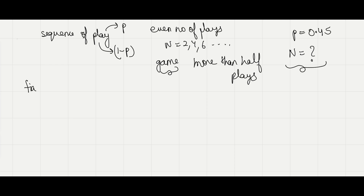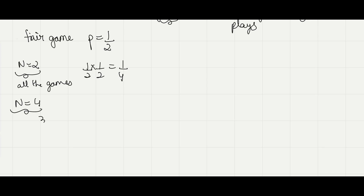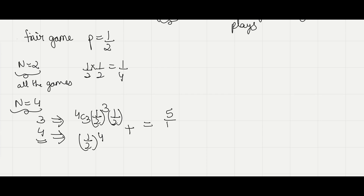First, let's consider a fair game where p is equal to half. For N equals 2, to win you must win more than one play — that is, all 2 plays — so the probability is 1/2 × 1/2 = 1/4. For N equals 4, you need to win more than 2 plays, so either 3 or 4 plays. For 3 plays: 4C3 × (1/2)^3 × (1/2)^1; for 4 plays: (1/2)^4. Adding these gives 5/16. We can see that as the number of plays increases, the probability of winning also increases.